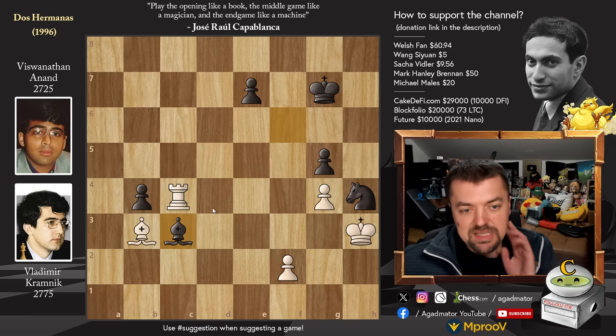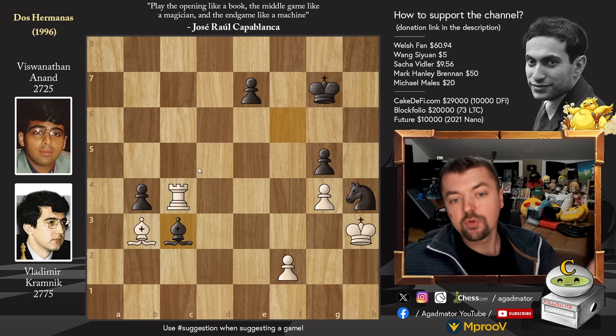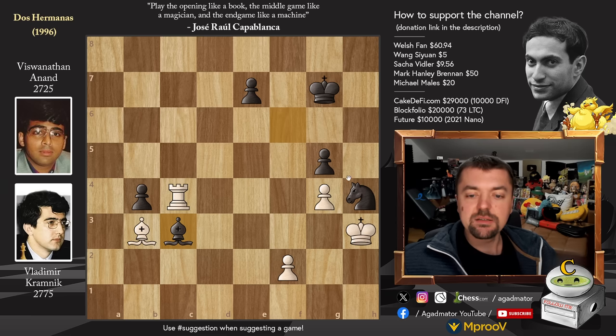This is the same position we had before, only now the Queens are off the board. Still, how do you attack those Pawns on dark squares? Well, the only way is if you maybe got your King a bit more active — let's see if you can get your King to E6. If you imagine that was the position it looks much more winnable. So that's kind of what Vladimir will have to do.